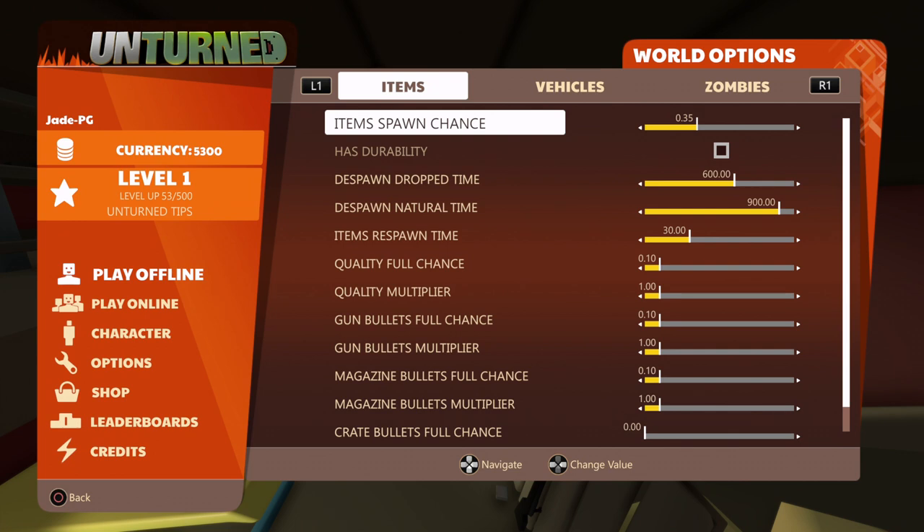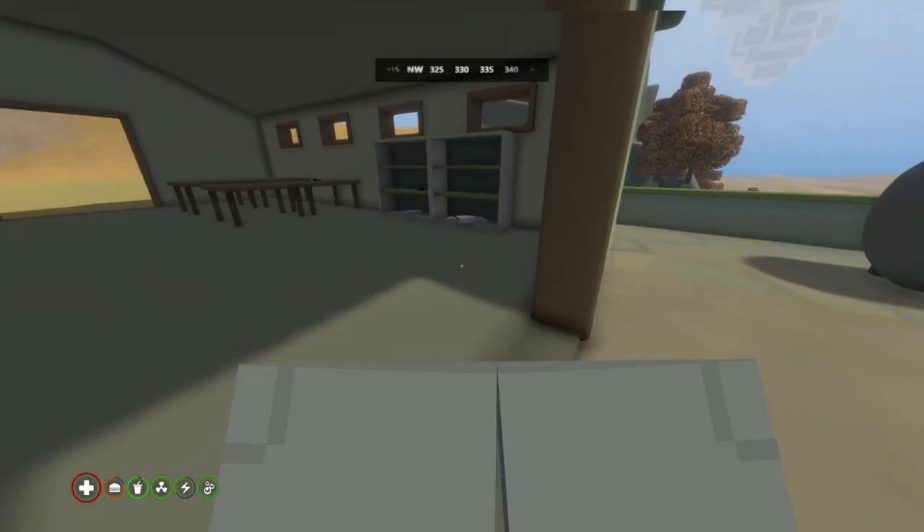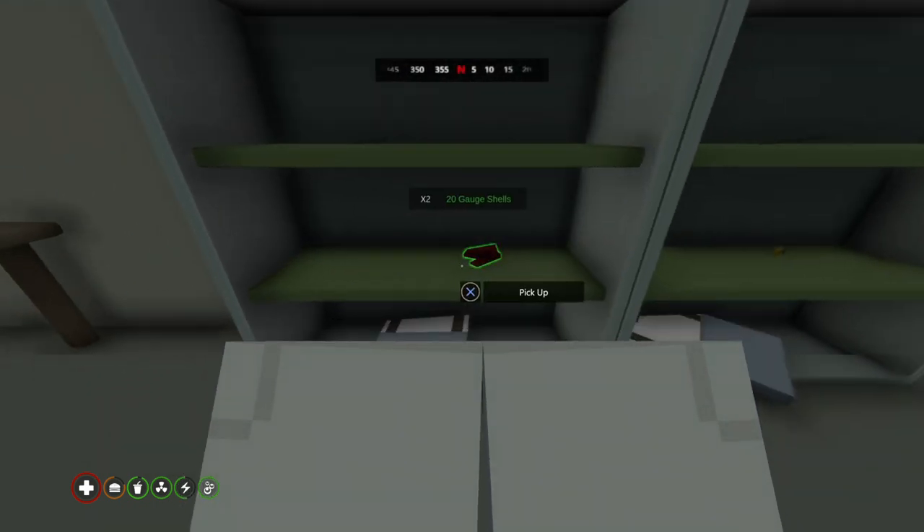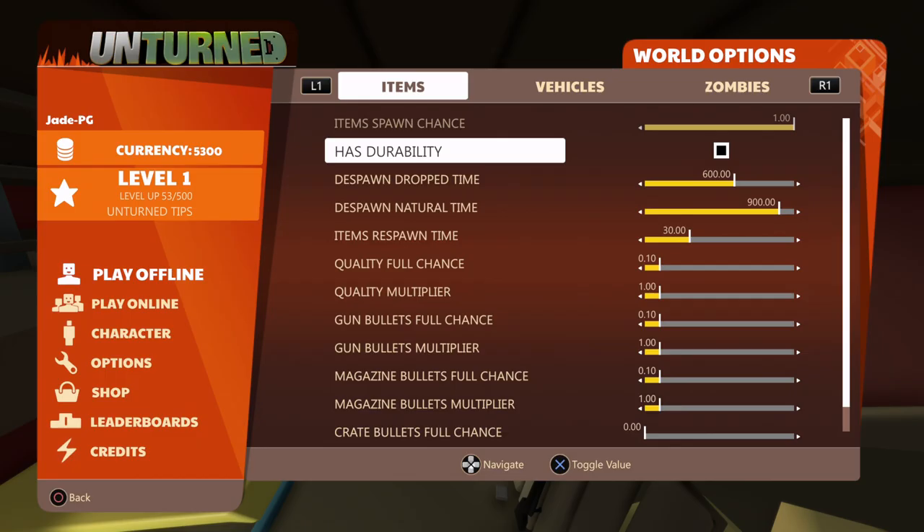Now let's go over the settings. Go to World Options and you've got a bunch of stuff going on. I'm going to give you a brief tutorial on the key ones. If you want to survive in a world with loads more loot, put that all the way up to one — you can see loot is absolutely everywhere because we increased the maximum amount.